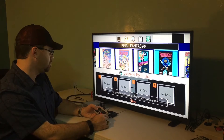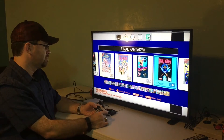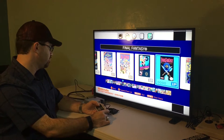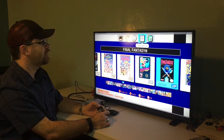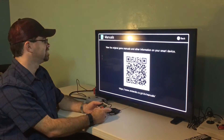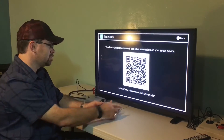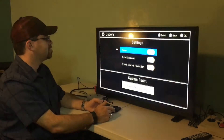It looks like there's data points to save your games. Menu — you can display. You've got your options: language, legal notices, manuals. Wow, that's pretty slick. It gives you a smart code so you can go to the website and figure that out. That is awesome.